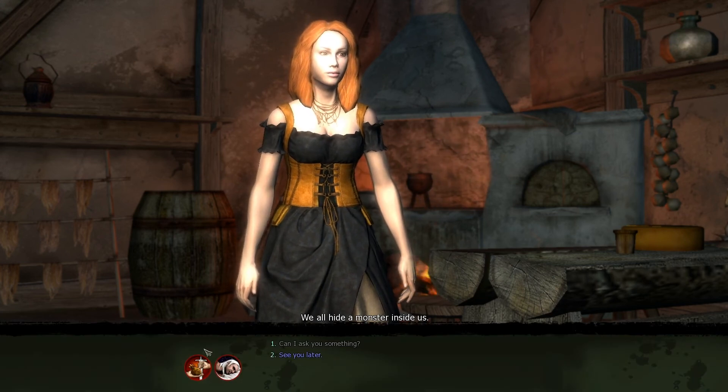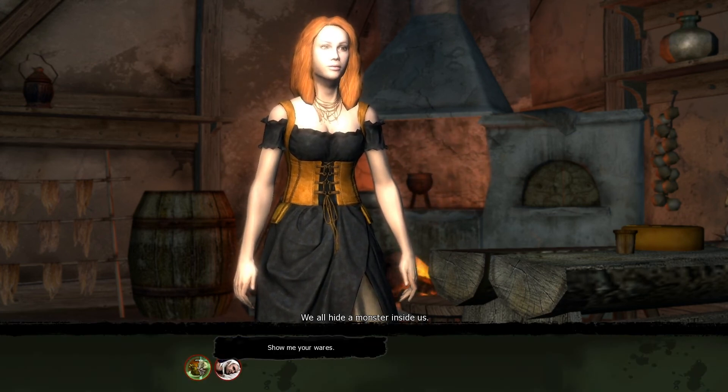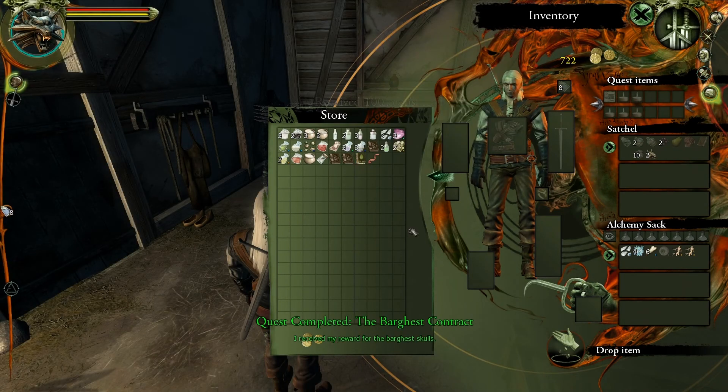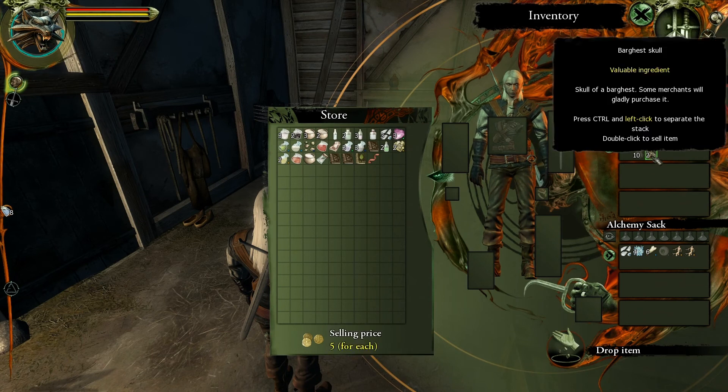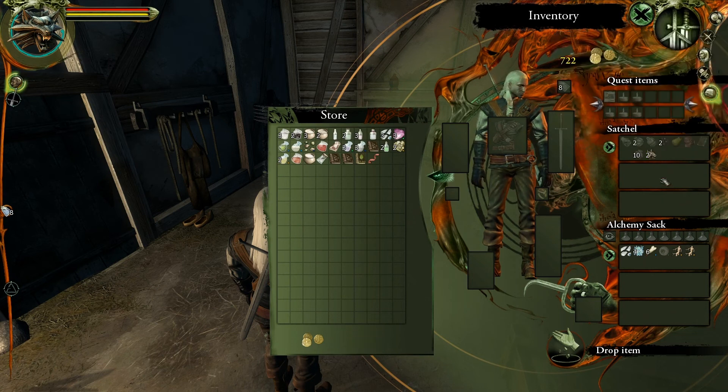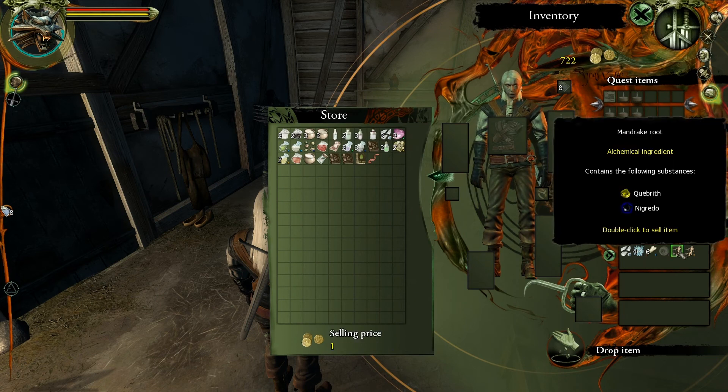Let me see what you've got for wares. We completed that contract, got the mandrake root, and we have 722 gold right now. She will buy the bargas skulls for five a piece, which is okay. I believe there are some others in this game that buy them for more, so I'll hold on to them for now. Mandrake root gives us Key Breath, which is nice — we've got a couple of those.